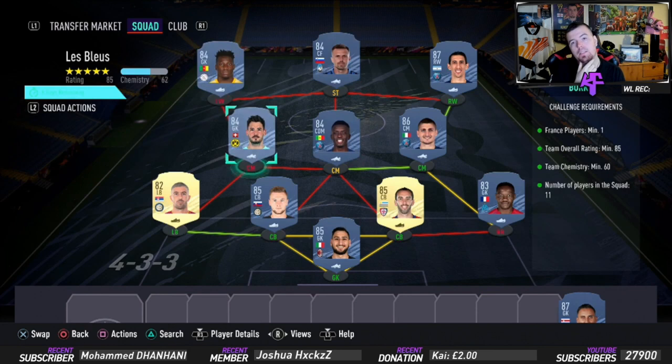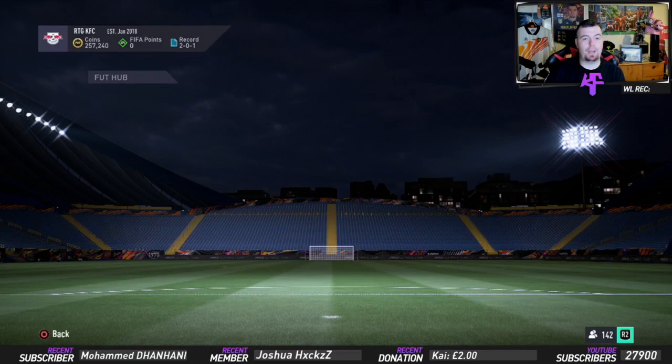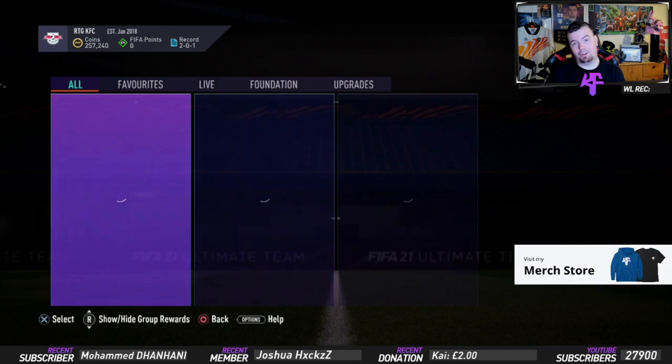Ilicic is 3.2k, one of the cheapest 84-rated center forwards from the Italian league. Onana is 2.8k. You can put Patricio in here for one of these but then you have to do Pizzi — you can mess around with this one quite easily but this is the cheapest way I found. I got it done for 57.75k. The pack reward for this one is a Small Rare Mixed Players Pack, which is another 12.5k pack.